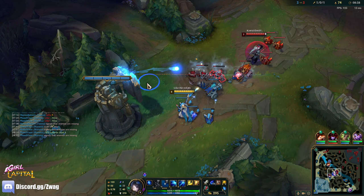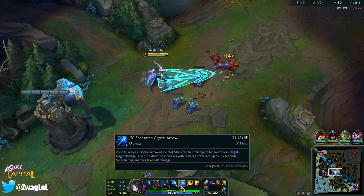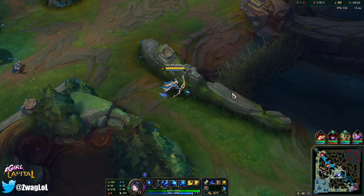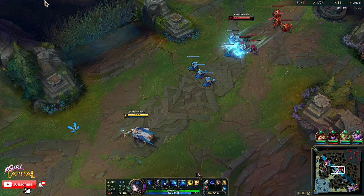Our ult is going to be back up soon, I could send it to another lane — maybe bot. I don't want to hit somebody that's full health though, it's too early in the game. I don't think my team will have enough follow-up to actually kill them. Although if I hit an arrow that far away it stuns them for like 3.5 seconds — I think that's the longest stun in the game. I don't think any other ability goes up to 3.5.